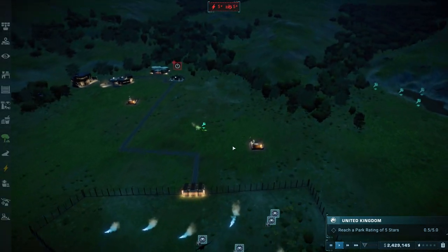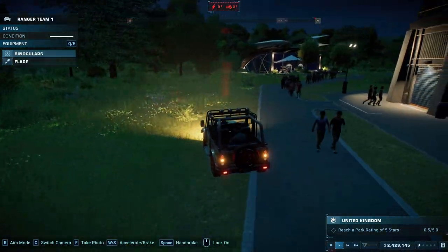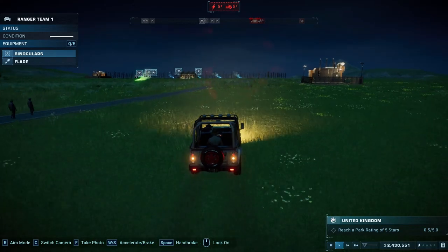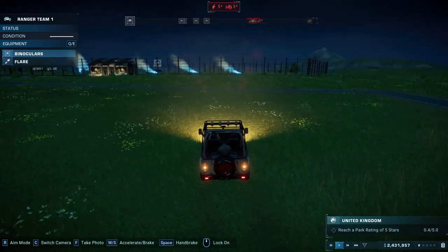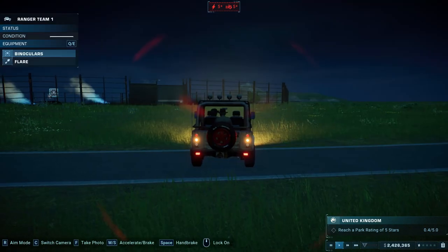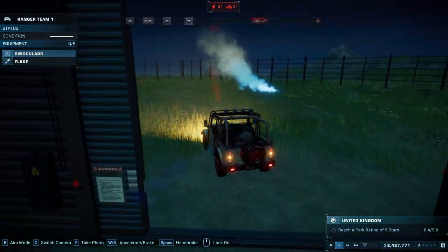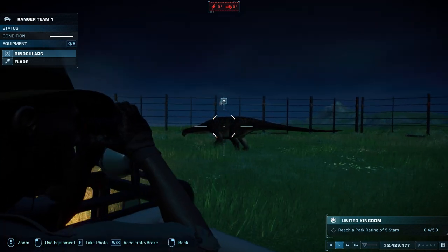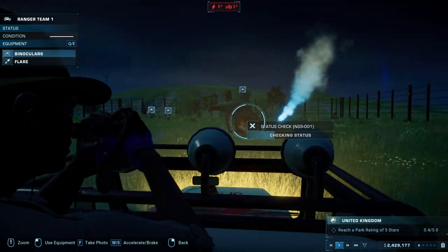I think that's all of them. Then we can get ranger team one. Oh look, there are already people in — now they know there's dinosaurs to see. Take a photo of the ranger team, that's normal! There's no way in — we need to build a gate. Let's put a gate just there, now we can make our way in. We need to check up on the status of the dinosaurs. As soon as you get a dinosaur in Jurassic World Evolution 2, you need to check up on the status with your rangers. See how much your rangers do already.